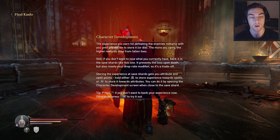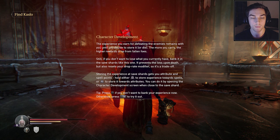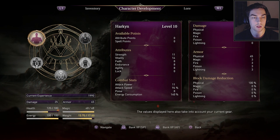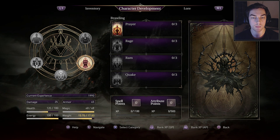So the more you carry, the higher rewards drop from fallen foes — it's like magic find. The more experience you have on you, the more chance you have to find better gear. You can either spend it and get better upgrades for yourself or have a better chance to find better upgrades. Storing experience at save shards gets you attribute and spell points. You can open the character development screen to see your attributes and the spells you can learn — it looks like there are four spells with three ranks each.